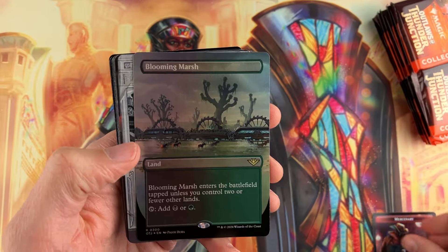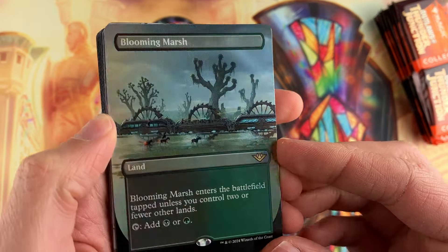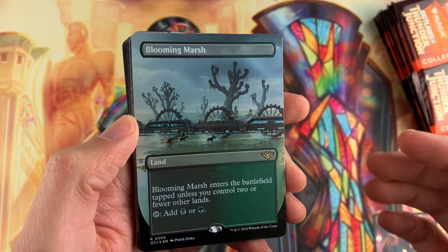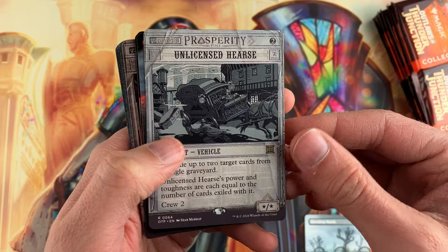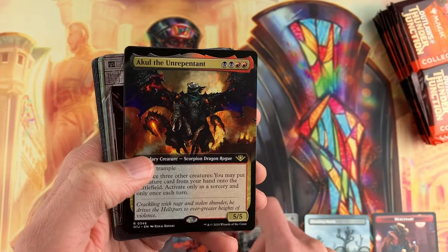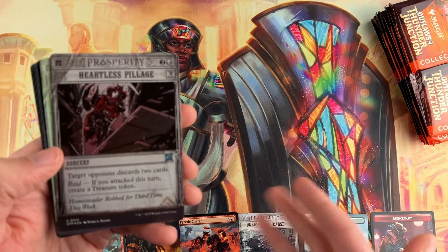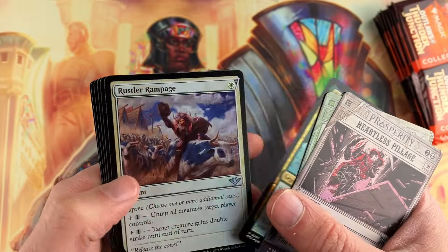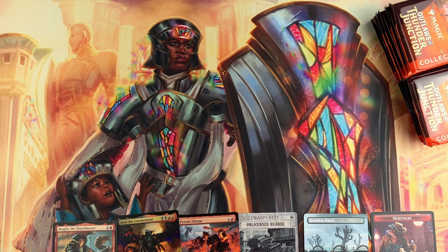We're going to start off here with Blooming Marsh — that's the first borderless foil land I've seen. I really like the way these look, but they are not worth much at all, so it's going to go on the bottom. That's really the thing that hits for most people. You just saw it flip through a bunch of different rares — that's the question you often ask yourself when it comes to collector boosters: are you getting your money's worth back?